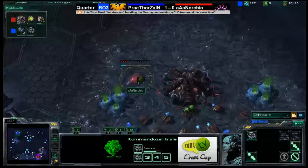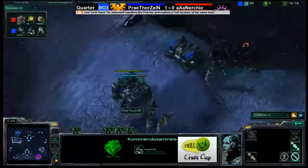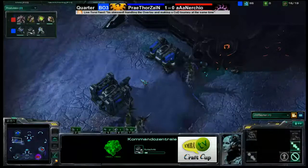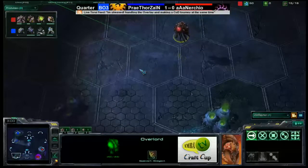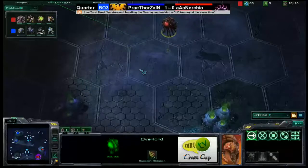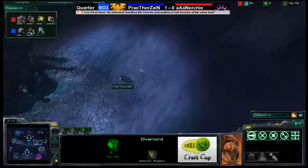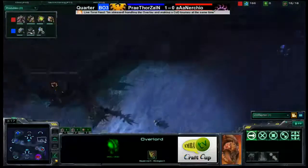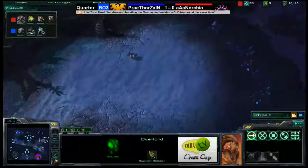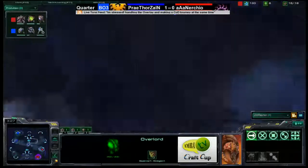Two and a half minutes into game two of the quarterfinals of Craft Cup 29. The second barracks is about to be completed, and the first barracks is oddly enough producing a marine. Nurtjo has now confirmed his Terran opponent is not beside him on the left side of Shakira's Plateau. The scouting process for Thorzain begins quite late with just one SCV, but when you build two barracks you can afford to be late because you've got the marines to back up any mistakes.